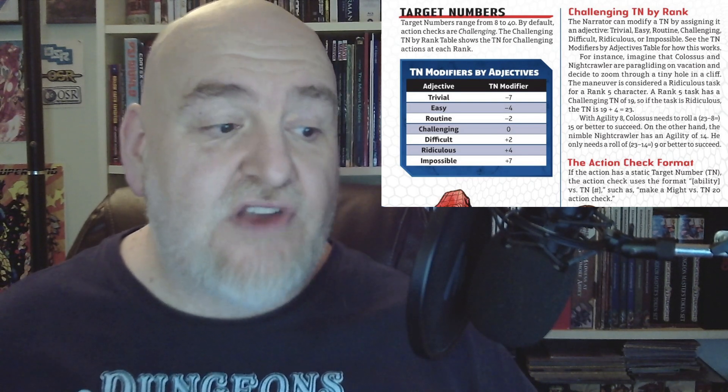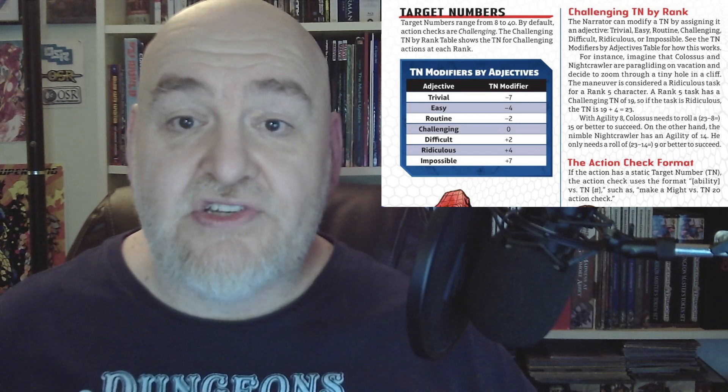So the rank determines the base roll, the difficulty determines a plus or minus, then you remove the ability score from that target number and roll 3d6 and add them up. I can live with that - a lot. You also have a static target format: ability versus target number, such as Might versus target number 20 action check. In my head that flies pretty fast at my table. The target numbers run from rank 1 through rank 25, so that's your rank scale. I'm assuming rank 25 is pretty cosmic. What counts as 'challenging' gets harder the higher your rank, which makes sense.